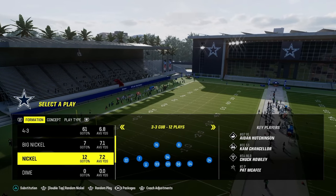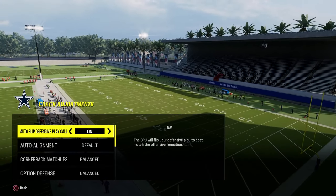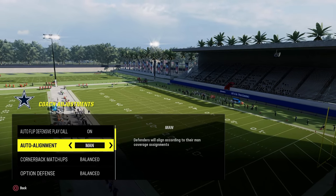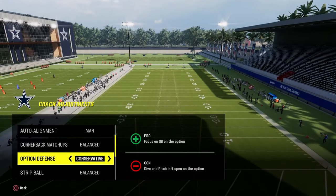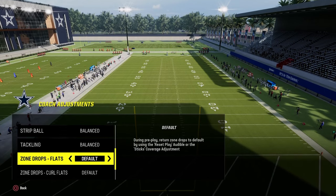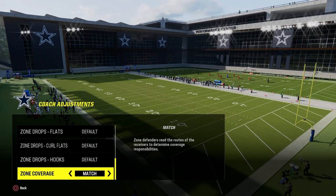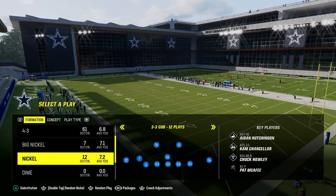To set this defense up properly in your coaching adjustments: Auto Flip Defensive Play Call on, Auto Alignment set to Man Align, Option Defense on Conservative. My recommendation is to have all zone drops on default, and then have your zone coverage set to Match for the best capabilities this scheme will allow.